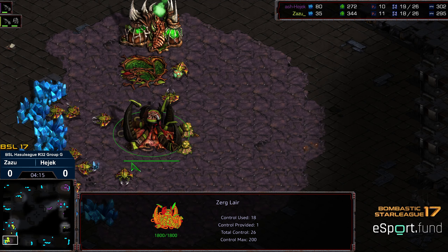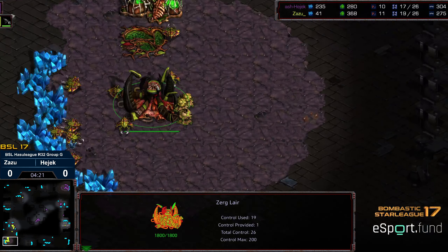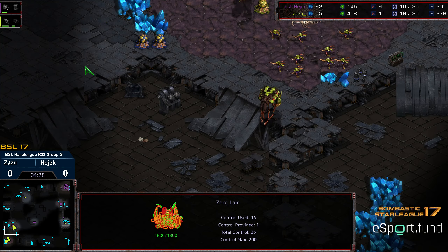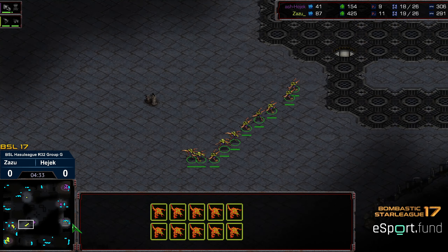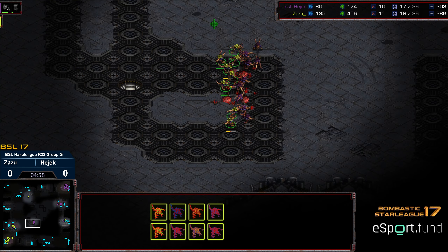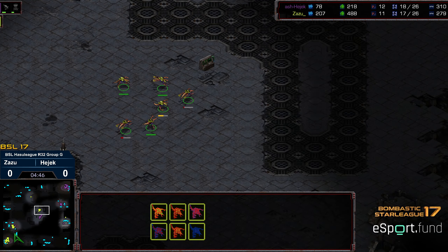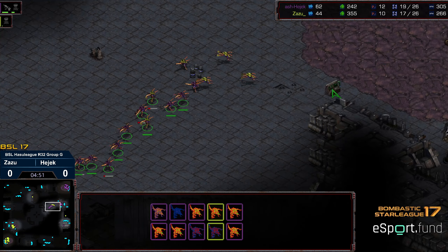A creep colony is immediately dropped to seal that. Lair is up on both ends. Zazu, after that creep colony, hasn't dropped the spire yet. So Hedgic is actually going to end up ahead in dropping the spire, interestingly enough — not opting to drop the spire just yet. Zerglings getting caught off guard by Hedgic. Zazu doesn't look like he got the better of the exchange. Hedgic is still down a drone but somehow able to get some additional drones down. Finally, the spire is being dropped in the midst of all this.